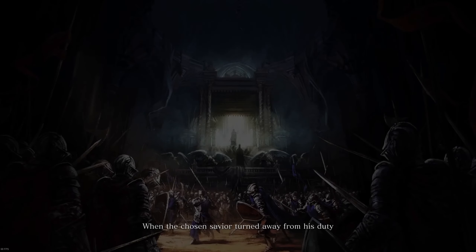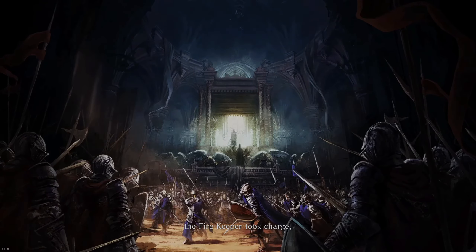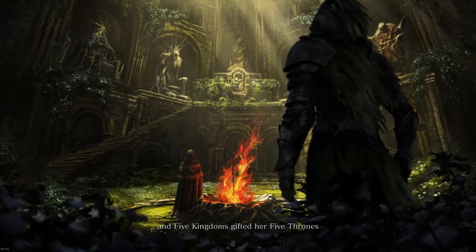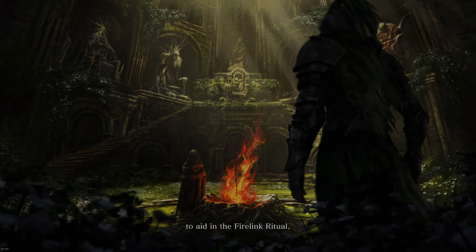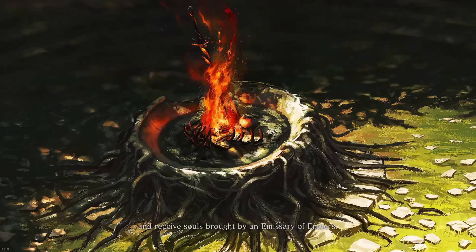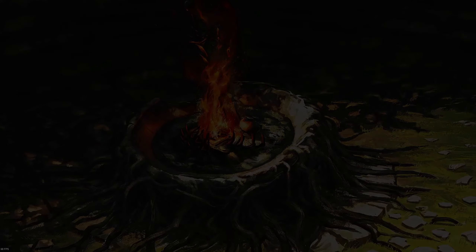We are going to do a new game. When the chosen savior turned away from his duty, the firekeeper took charge, and five kingdoms gifted her five thrones to aid in the firelink ritual. And receive souls brought by an emissary of embers — the fire keeper's champion.